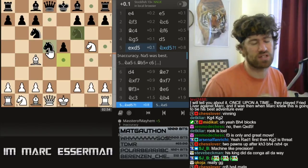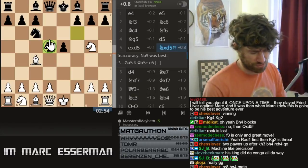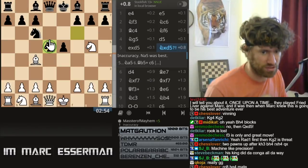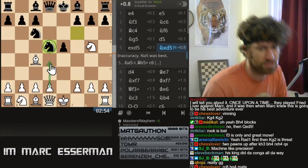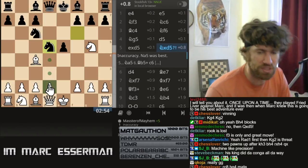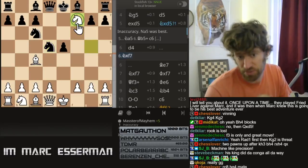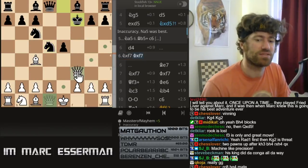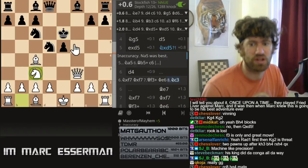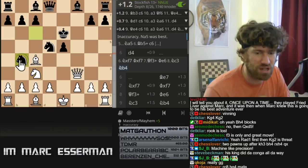However, knight takes d5 is played by some characters who try to make white prove himself in the Fried Liver. When I was analyzing this position in a session with Igor Zaitsev — Grandmaster Zaitsev in Moscow — he tried to convince me that it was playable for black. After Qf3, Ke6, Nc3, and now Nb4 — or Ne7 — but Nb4 was a complicated position.